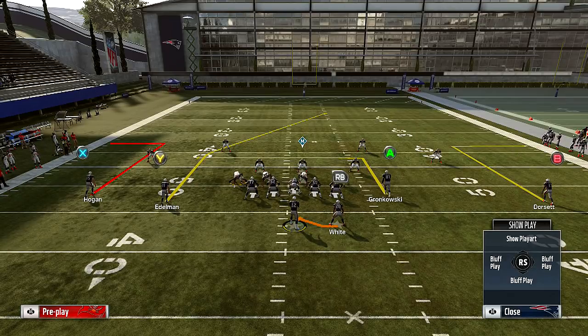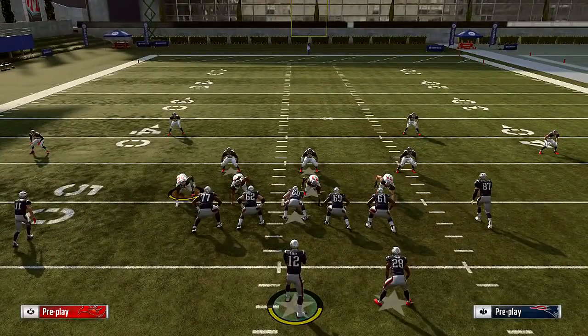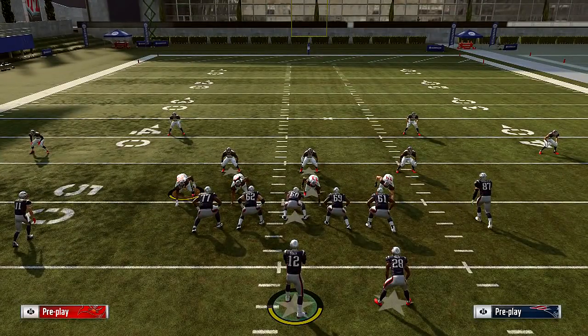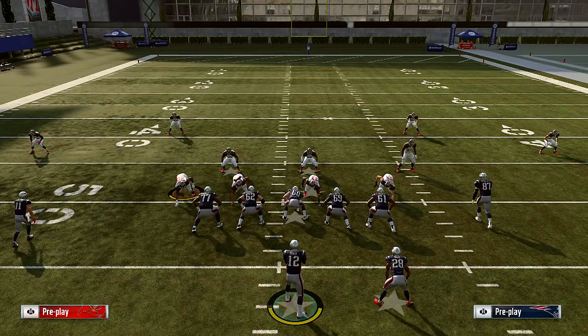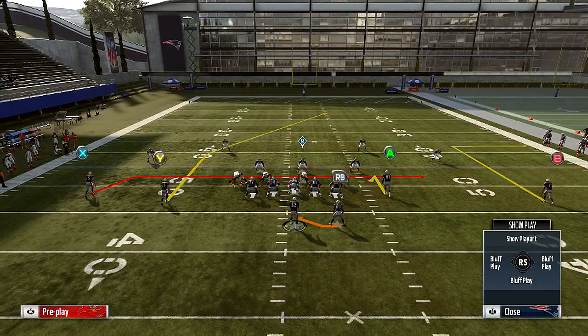PA Deep Outs run stock the way it is is not going to work. What we need to do is take Gronkowski and put him on a hitch route. Next, we need to create a bell-out route, so we're going to take X — Hogan — and put him on a drag. This is what our play looks like. You want to put your fastest wide receiver where Edelman is.